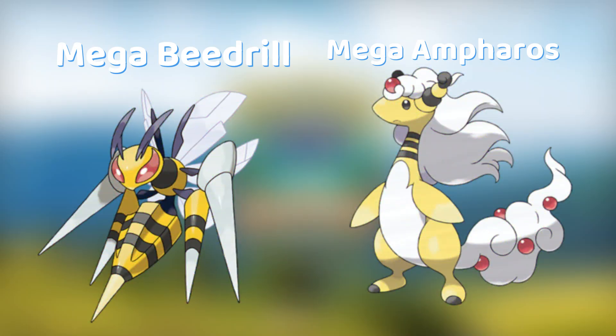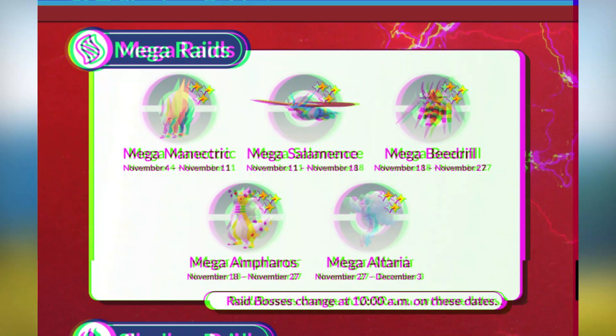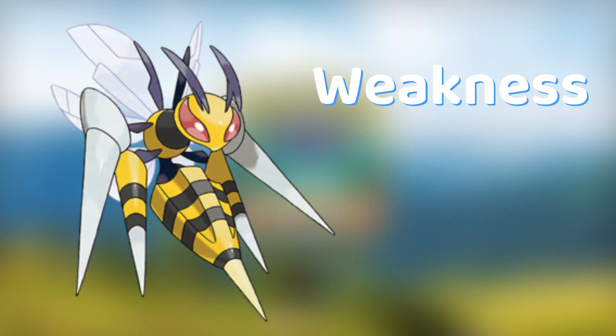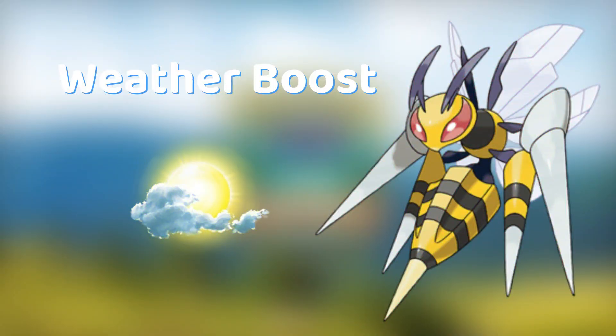Mega Beedrill and Mega Ampharos are coming in raids from November 18 to November 27, and here's how you can take them down. Let's start with Mega Beedrill. Mega Beedrill is a dual Bug and Poison type Pokémon. It is weak against Fire, Flying, Psychic, and Rock type attacks. Mega Beedrill is boosted in cloudy weather.